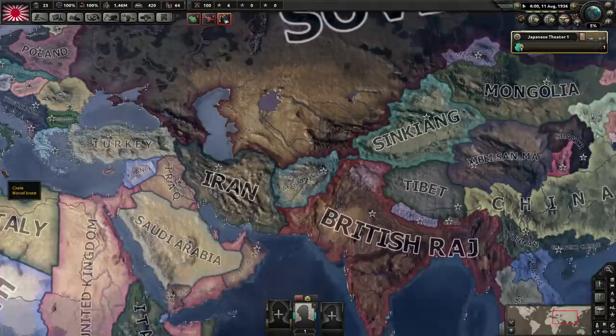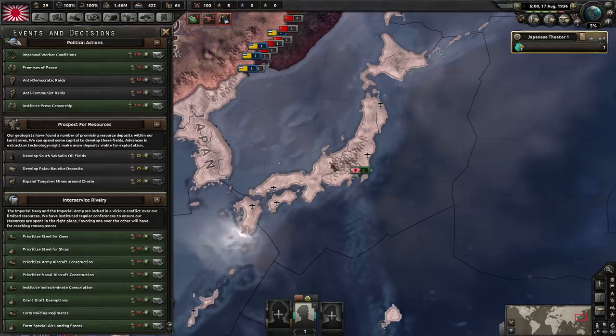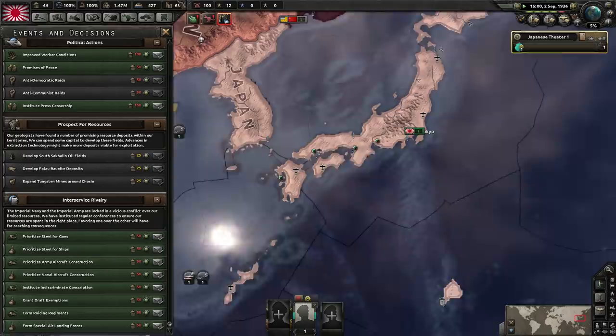Everything is going perfect so far. More than likely there will be variations of this guide people don't agree with. The next thing we spend political power on is Prioritized Guns — we get four military factories and an extra five percent factory output. That's a nice bonus — four factories!